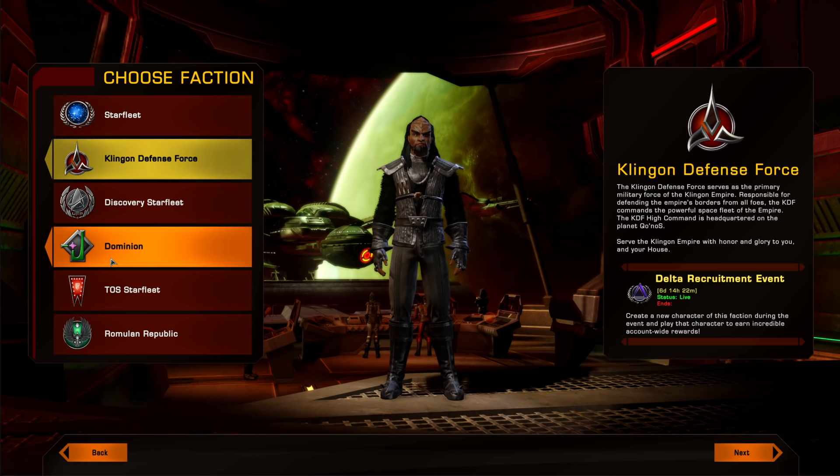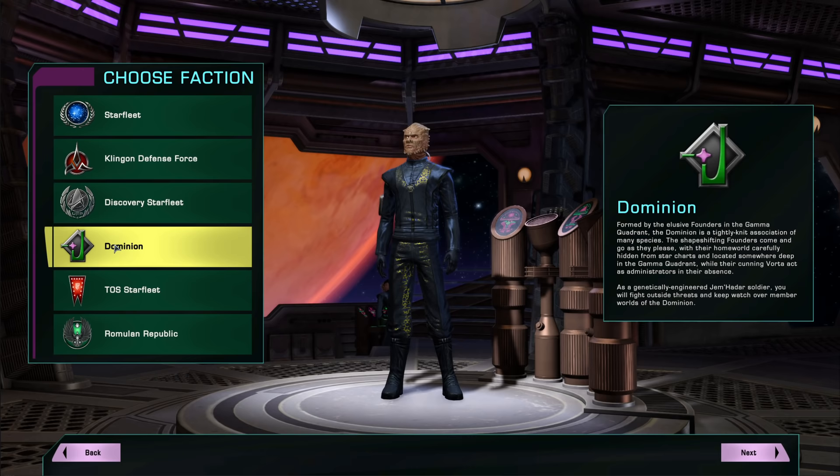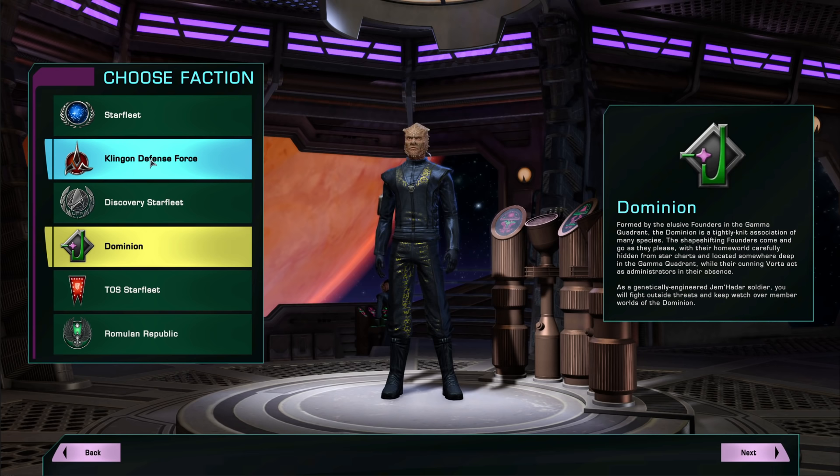I would recommend not starting with the Dominion, because Dominion characters start at level 60. If you're brand new to the game, you're probably going to want to start at a level one character, work your way up, and gradually learn the captain's abilities and understand how they all work. I'll get to what I would recommend for a new character — class, race, and faction — at the end.